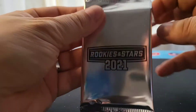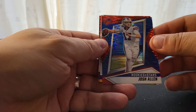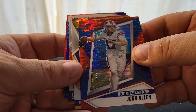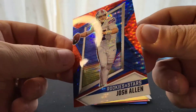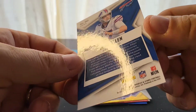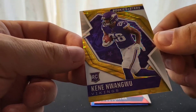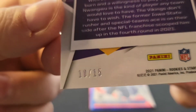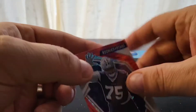Okay, here's our five-card pack — it's supposed to have five parallel cards in it, I believe they're all numbered. We start off with a Josh Allen — great card. Looks like our second one is gold. So we've got our Josh Allen red — that's red and blue with nice team colors, this one is not numbered. Then we do have a gold — it's a rookie, Kene Nwangwu out of 15, number 10 of 15. Not the greatest rookie we want to see in that slot but that's okay.